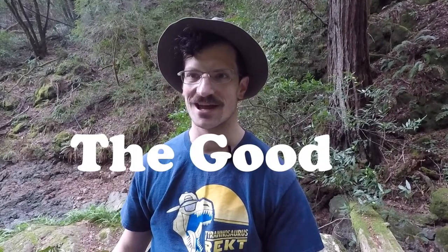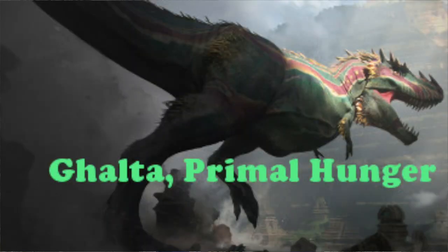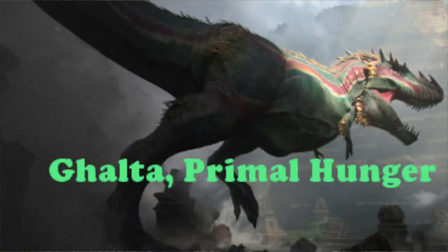I wanted to start out with the good first. The first one I thought was really cool is Galta, Primal Hunger — one of the elder dinosaurs, the big baddies in this set. I believe it's a she, and she is just absolutely beautiful, a beautifully made card. Keeping in mind that the head crests and coloration are a little bit of an embellishment for a tyrannosaur, it's well within artistic license and it looks really cool.